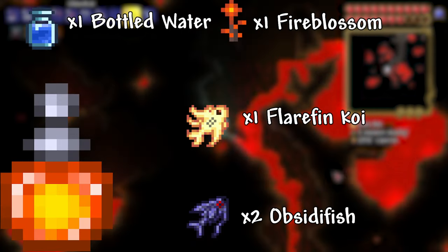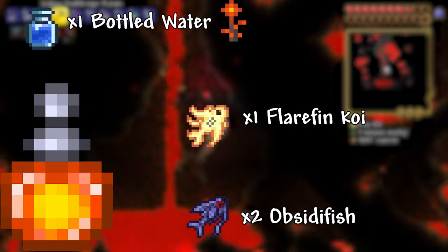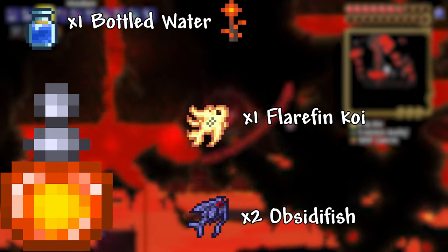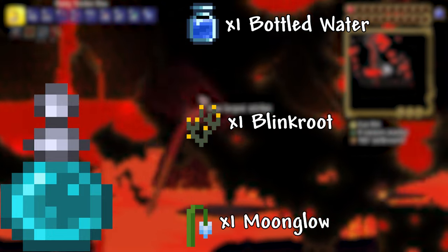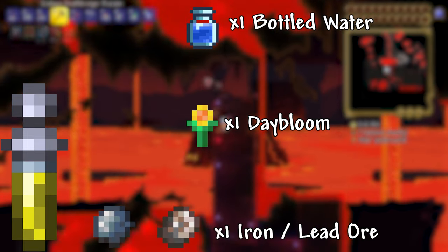Inferno Potion: 1 Bottled Water, 1 Flarefin Koi, 2 Obsidian Fish, 1 Fire Blossom. This potion creates a ring of fire around the player that deals 10 damage per second and inflicts the On Fire debuff to enemies inside. Invisibility Potion: 1 Bottled Water, 1 Blinkroot, 1 Moonglow. This potion turns the player invisible unless the player uses a weapon or is hit by an enemy. Iron Skin Potion.